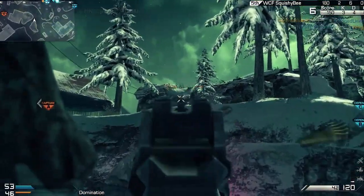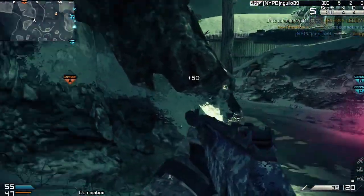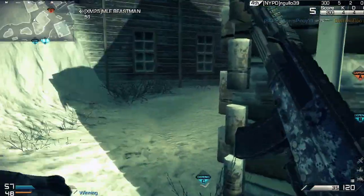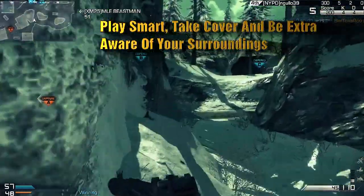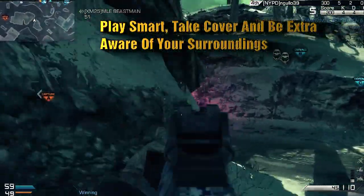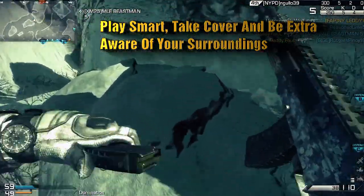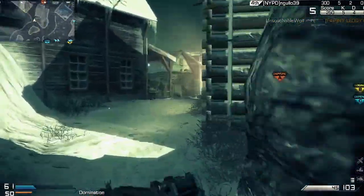You can see I'm on the map Whiteout — one of my favorite maps in the game, because I'm a wolf and I like to merc in the snow. My very first tip is that you want to make sure you take cover and play smart. There are quite a few snipers in the game, so I'm using cover to my advantage. My next tip is that you want to make sure you flank and stick to the edges of the map.